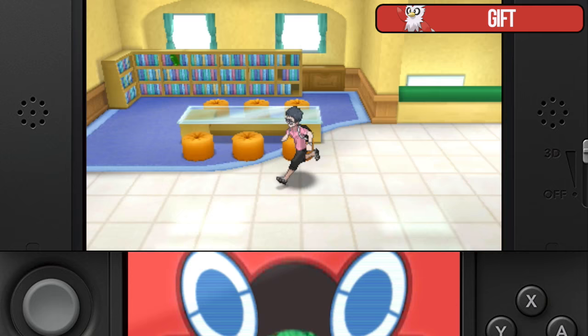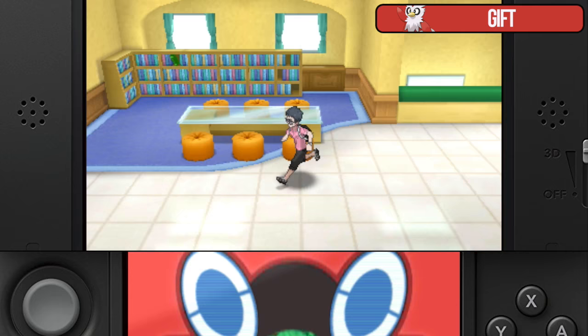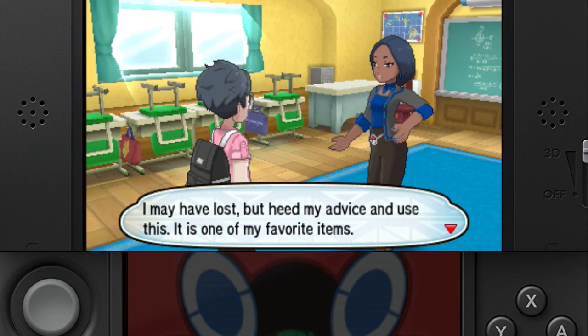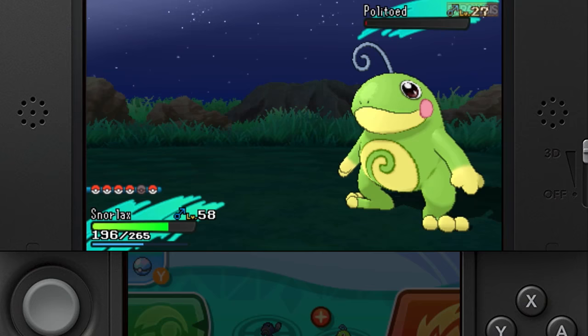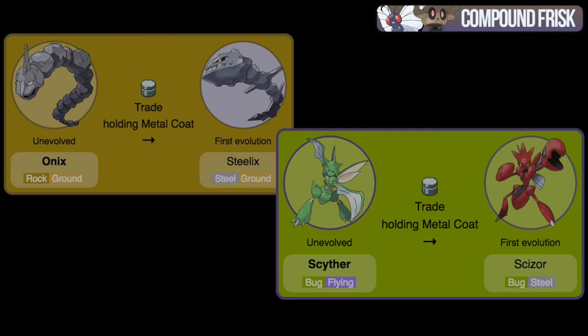King's Rock — this is used to evolve Poliwhirl into Politoed, or Slowpoke into Slowking. You receive one post-game by returning to the trainer school and battling the principal. They're also found on wild Poliwhirl, Poliwrath, Politoed, Slowbro, and Hariyama. Even though you only get one, you only need one, as you can catch a wild Politoed. If you follow my strategy in my weather SOS video, it'll be linked down below.